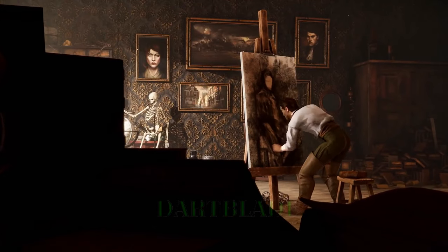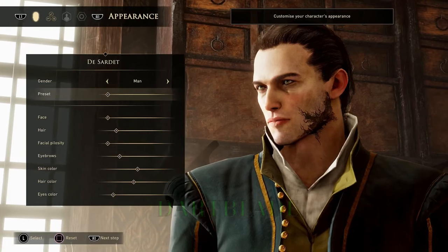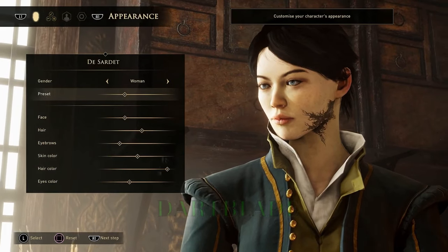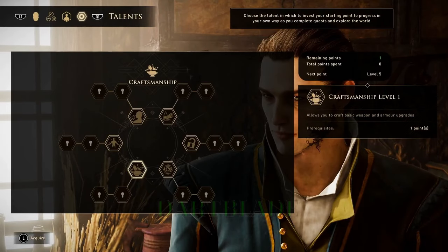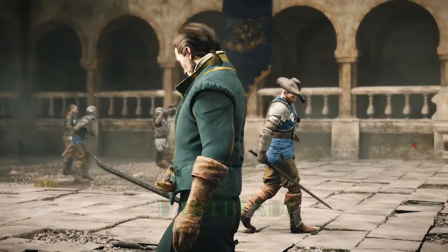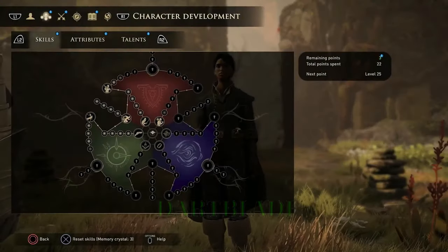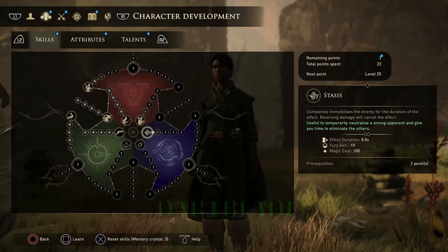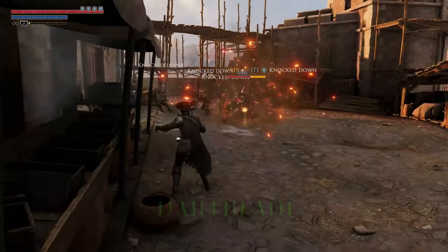From the very beginning, you're given the freedom to make your character unique. Decide on your appearance from a range of options before diving into your starting skills, attributes, and talents. Though you can specialize, you're free to mix and match between all disciplines, ensuring you're prepared for all that lies ahead.